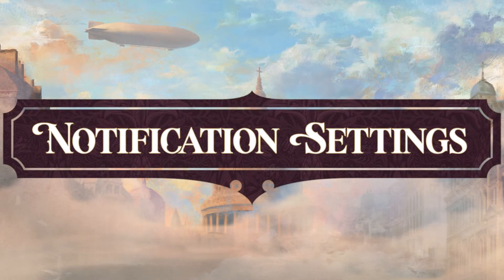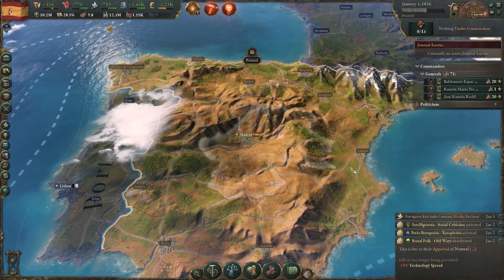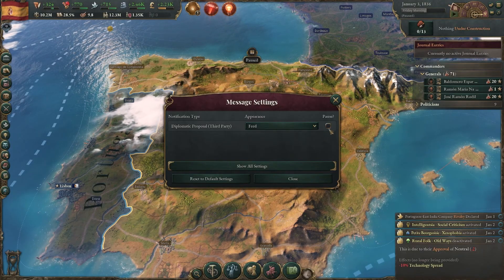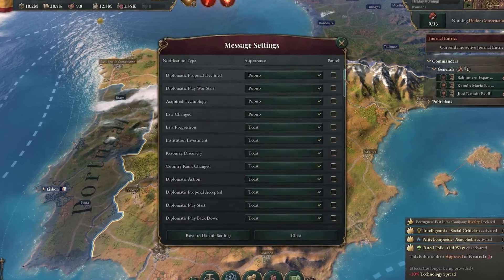Message Notification System. Our new Message Settings window lets you decide how you want specific notifications to be displayed and if you want the game to automatically pause when triggered.